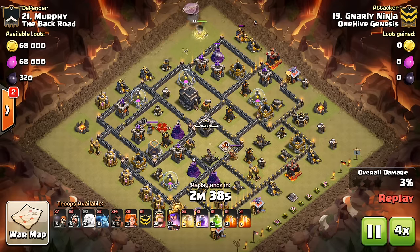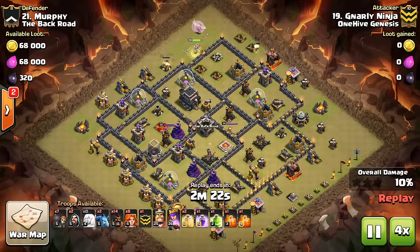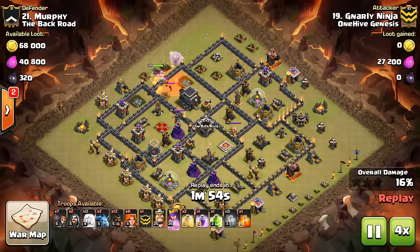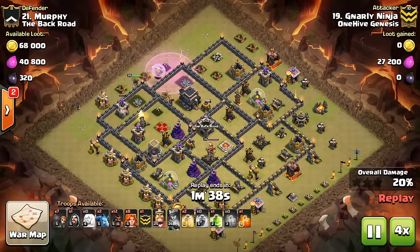Clan War Minitip number 23: Rage versus Ability on a Queen Walk. When you're planning a Queen Walk, you have to look at how many times she's going to be targeted by multiple point defenses, or have the CC troops on her, or be targeted by the enemy heroes, and that will tell you how many times you need either the Rage or the Ability to keep her up.